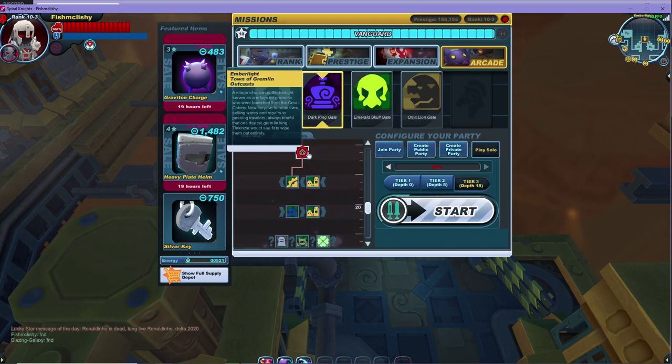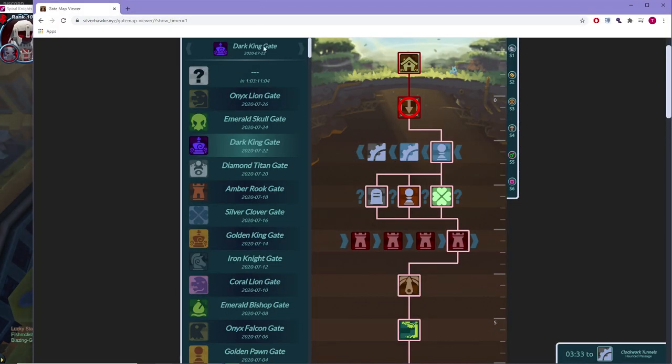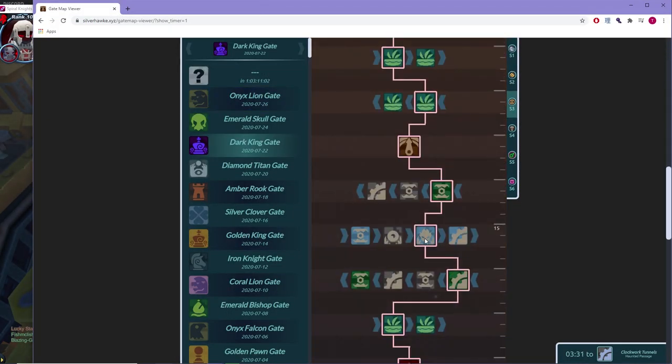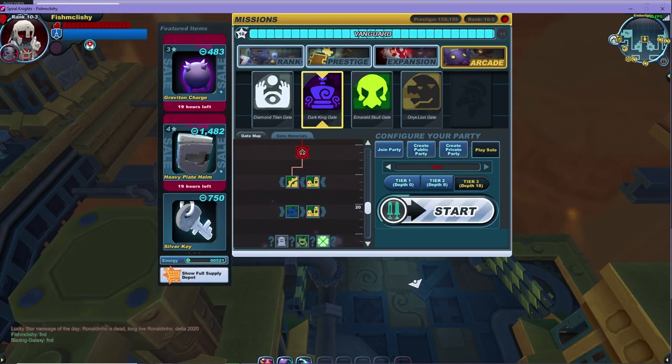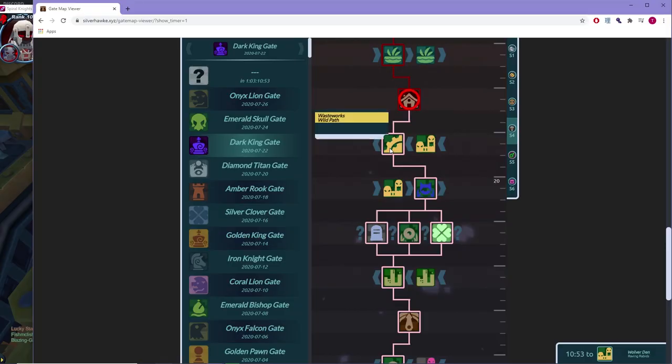Not only does it document all the gates in the past, but it acts as a timer to show you how long you have to wait for the gate to rotate. Just visit the website, click on your current stage, and in the bottom right corner it has a timer that shows you how long it'll take to rotate. Here it tells me that I have around 10 minutes to wait until it changes. Very handy.